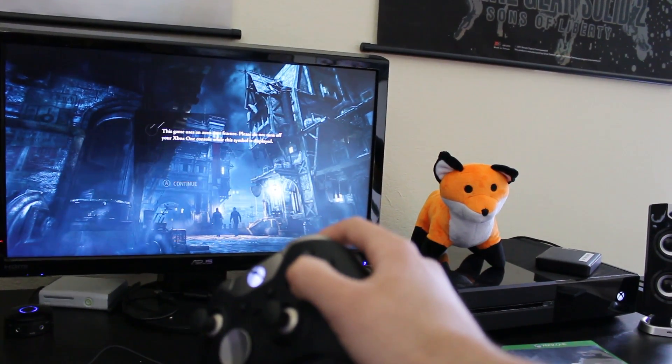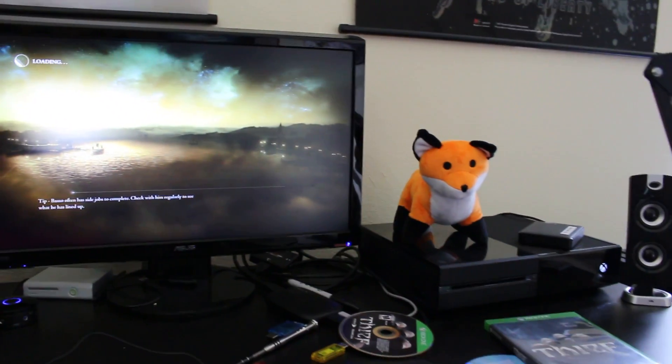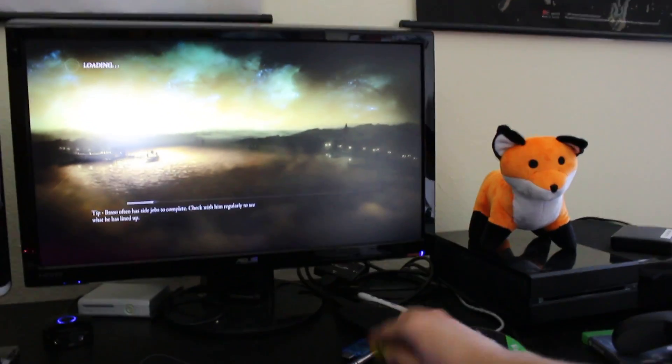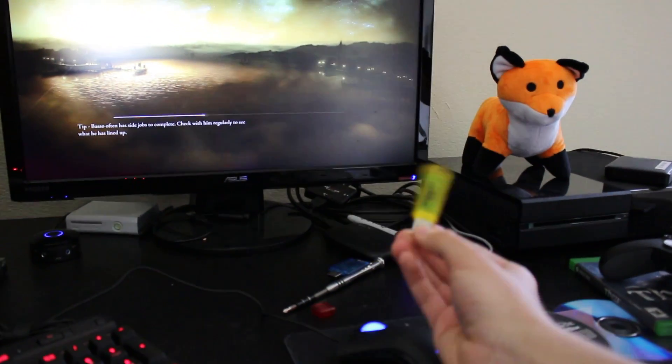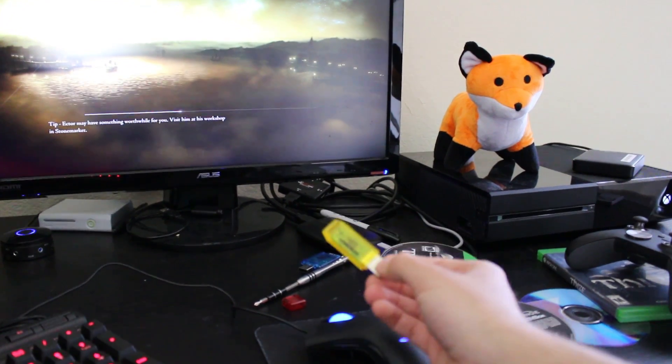We got that working. Autosave feature. Press A and continue. So that all works out. The way this works is we've actually boiled it down where you need to compile some files yourself, put them onto an NTFS formatted flash drive and put it in the system on boot and it boots up.